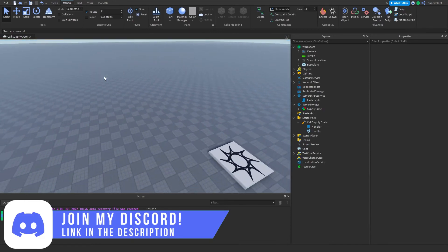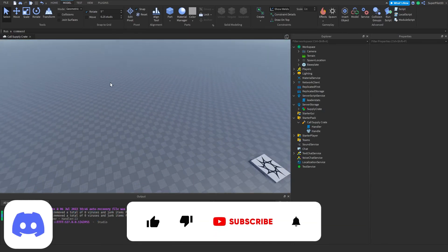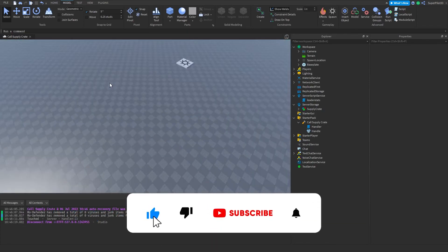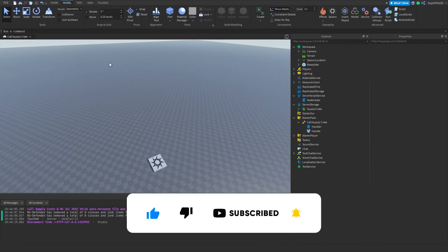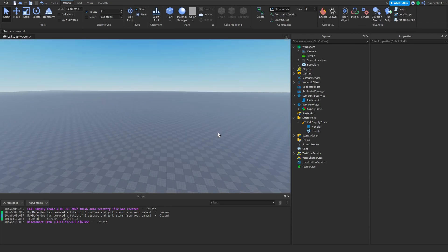That's basically how you make a supply crate system that gives you coins in Roblox Studio. Anyway guys, if this video helped you please be sure to leave a like and subscribe to the channel, and join the Discord if you have any issues. Leave a like, subscribe, and I'll see you guys in the next one — peace!